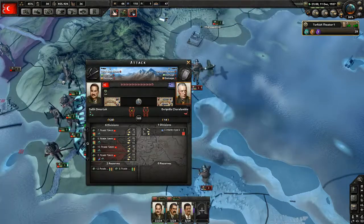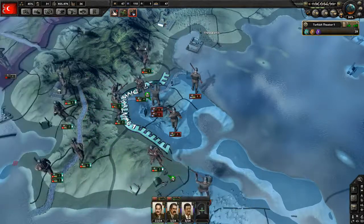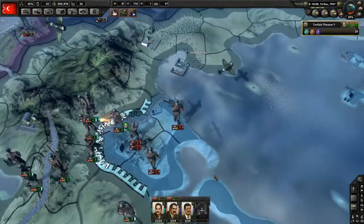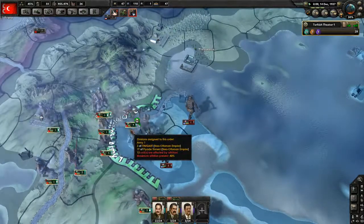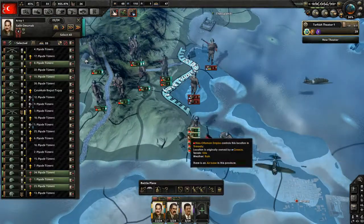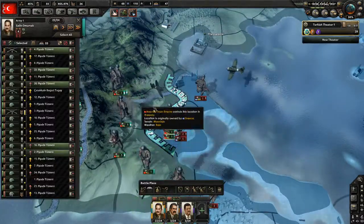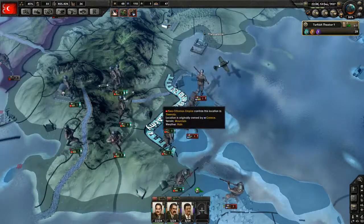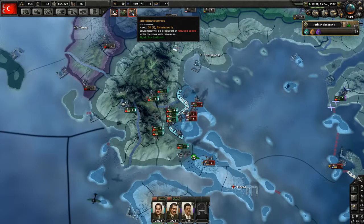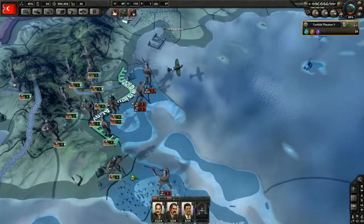Let's just push these until they're done because they're out of supply. They should be losing pretty badly to our troops. Okay, so we will send these guys in. We need aluminum — we'll wait for aluminum.